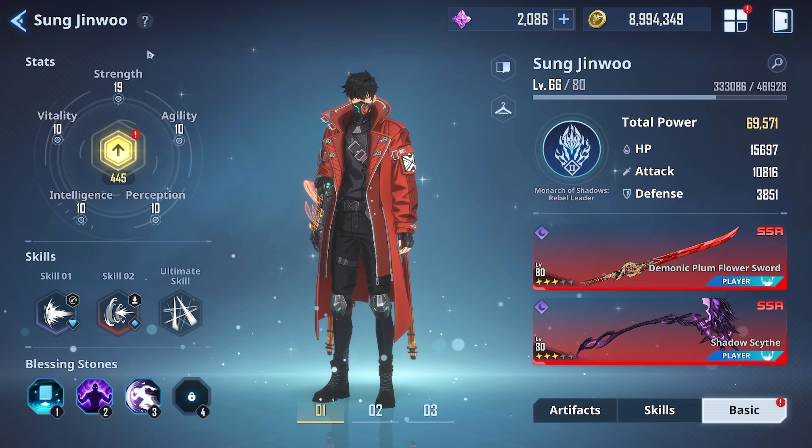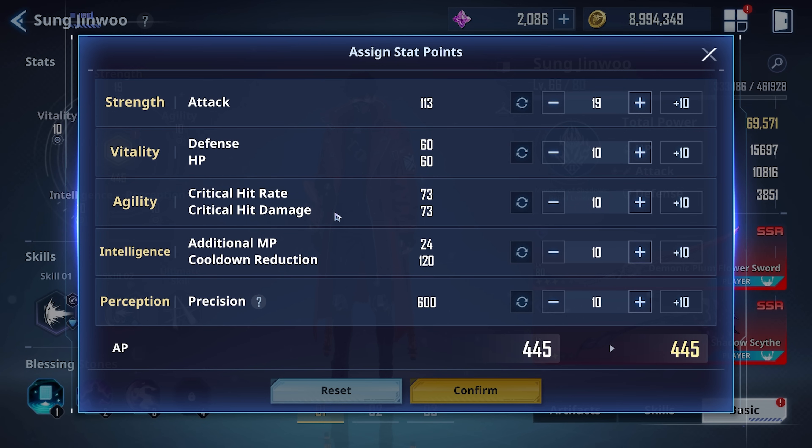That means I have strength and agility left. Because crit damage is such an important damage meta right now, getting your agility up is not a necessity, because we have artifacts to boost our critical hit rate. Your crit rate does cap at the 50% mark — that doesn't include bonuses, that only includes your agility stat amount and your artifact amount, and I'll explain this shortly.